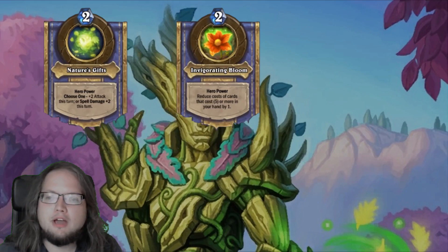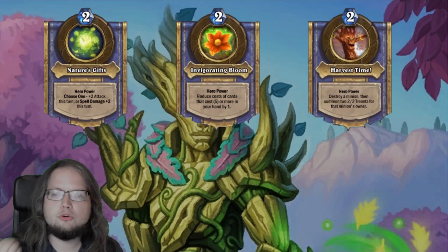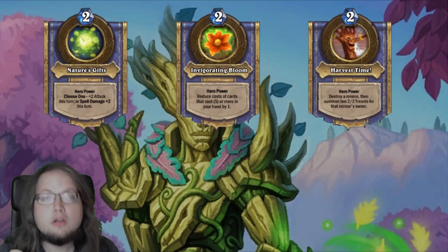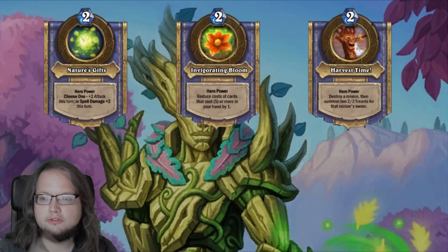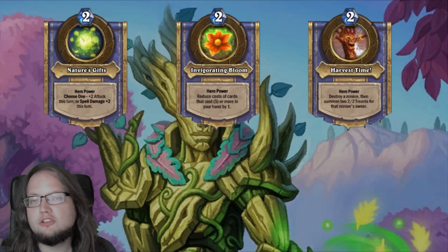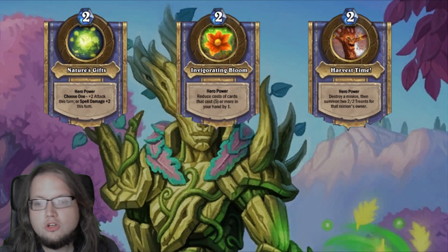Finally we have Harvest Time: destroy a minion, then summon two Treeants for that minion's owner. This goes incredibly well with low-cost deathrattle minions and small token generators like Adorable Infestation. You can also use it to destroy enemy minions, but the downside of summoning 4/4 in stats for your enemy makes this only viable on extremely threatening cards or to remove a taunt to end the game.